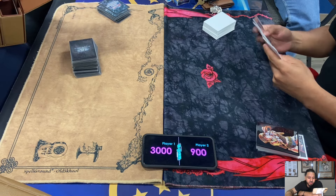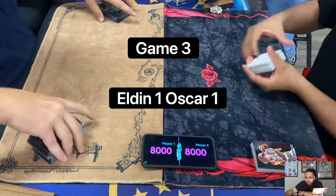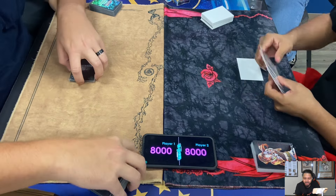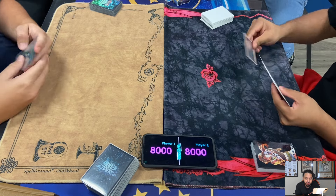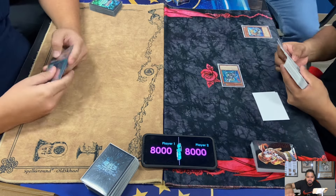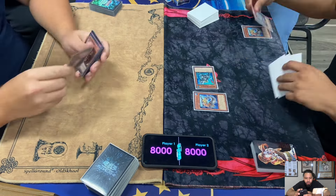Abyss TS - you can discard one Water Monster from your hand, special summon TS, reveal it, then search any Mermail monster from your deck to your hand. But it's not mandatory, so Lowe's was able to just bring it out without searching. Also, Mermail Abyss TS - you can only use the effect to search once per turn, so sometimes people will special summon TS and not use the effect.